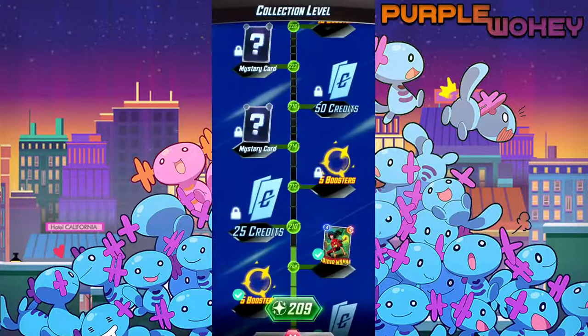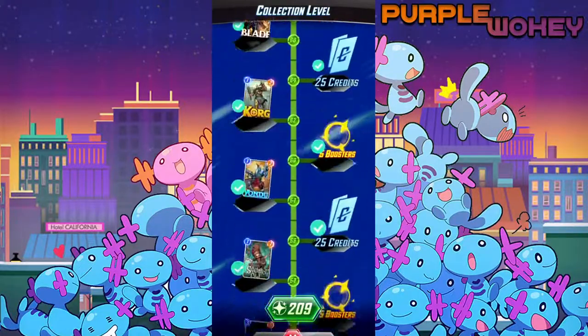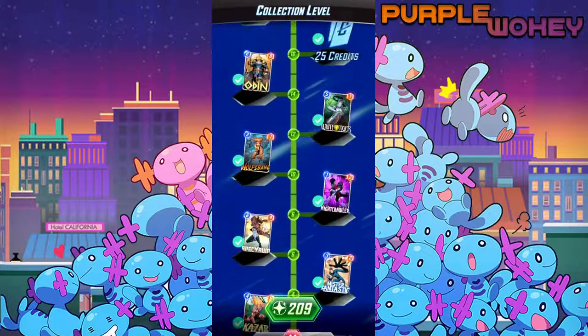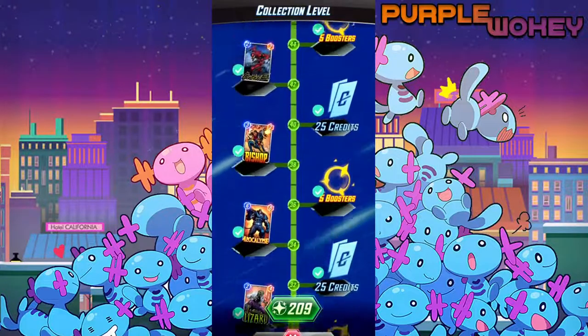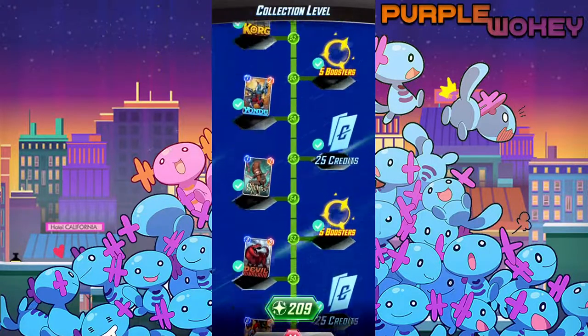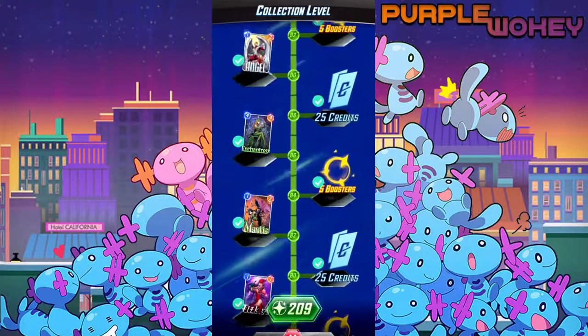Basically, your level determines when you get cards. You have a collection level, and you start at level one and go up from there. The cards you get are completely random as far as I can tell. At a certain point it's put into boxes — I'm currently in collection one, but once you hit the 200-something range you'll enter something else. I have to finish getting everything in box one.